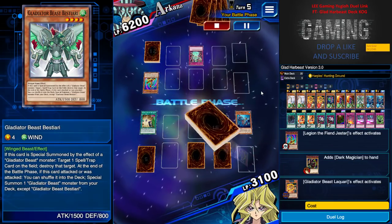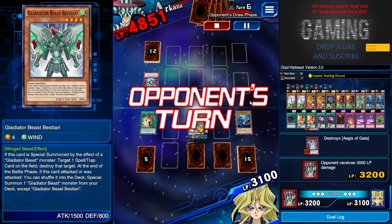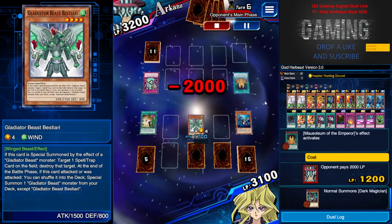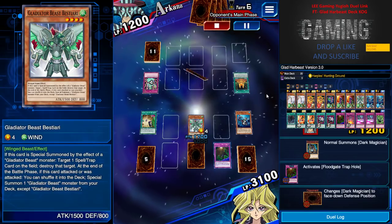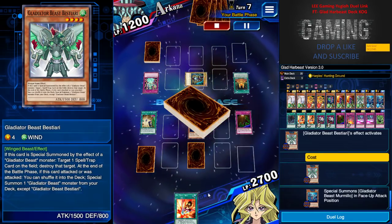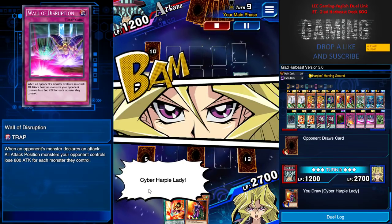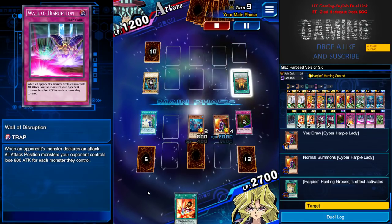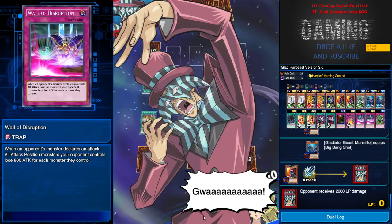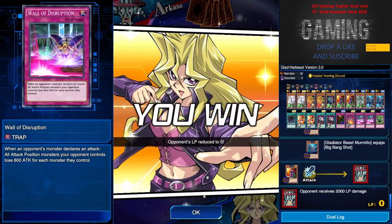Besteri comes out at 1,700, destroys the back row — he has nothing left on his field. The opponent uses Mausoleum to get out Dark Magician, but my front row monster is there. I attack him and swap Mamilo to destroy the front row in face-up attack position because I have Wall of Disruption. He starts to surrender — easy peasy from here. Big Bang Shot adds 1,200 attack just in case he has a follow-up. I hope you guys enjoyed this video. Have a good day, good afternoon, good night — signing off and peace!